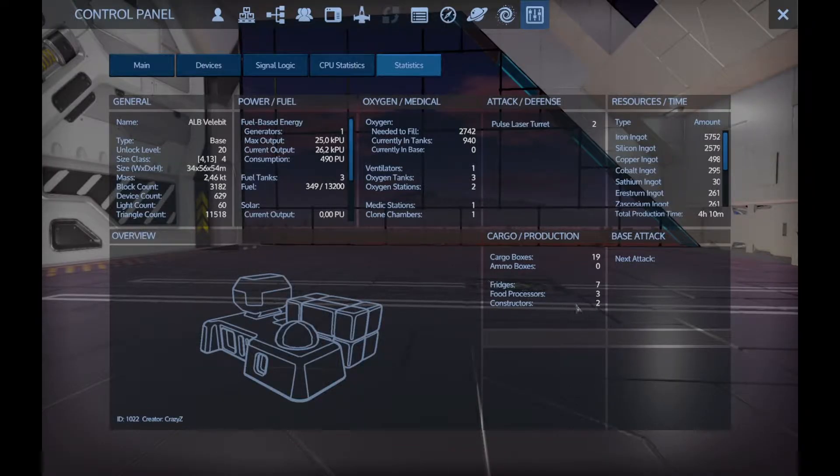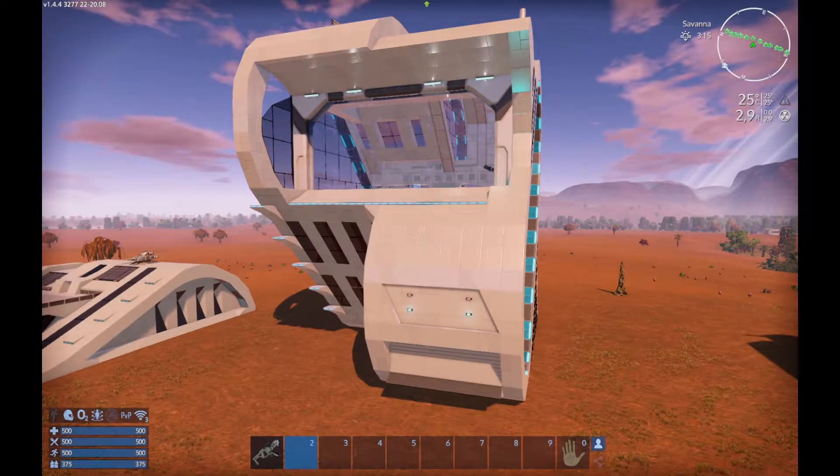These are the stats. On this side you can see all the materials you need to make this base and how much time it takes. That was ALB Velebit.